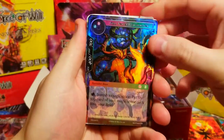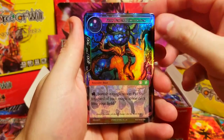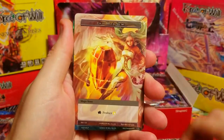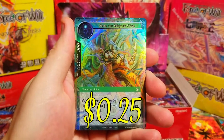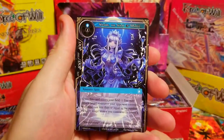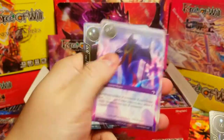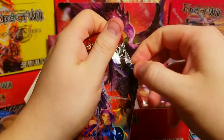I just ripped the promo card — oh my gosh. Fiery Fox of Reincarnation, that is some sick artwork — I like that. A little magic stone, and we've got Spirit of the Wind as our rare, really cool. Behind it, Spirit of Water as our rare — very nice. I'm impressed with the foiling in this set, it looks pretty nice.